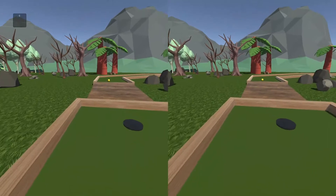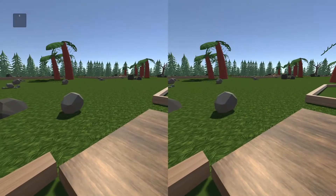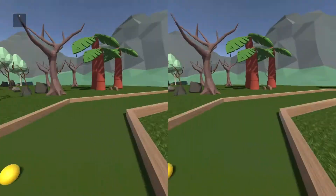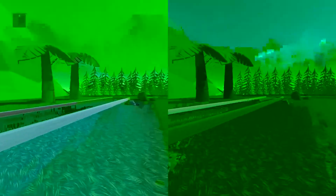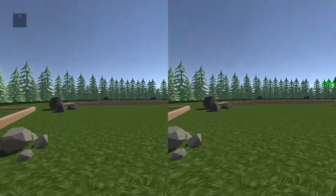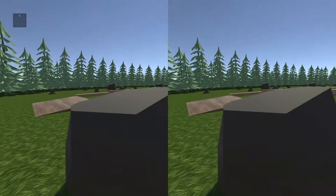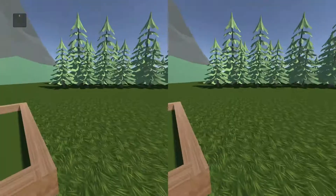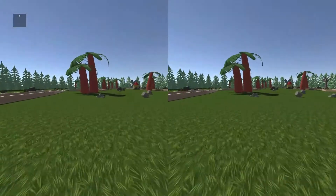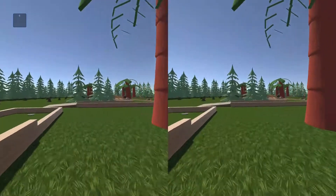There were originally nine holes for this map, however two of the hole designs got edited out during the actual creation as they did not work in Unity. So I decided to drop them — you can't complain when you've got seven holes anyway.